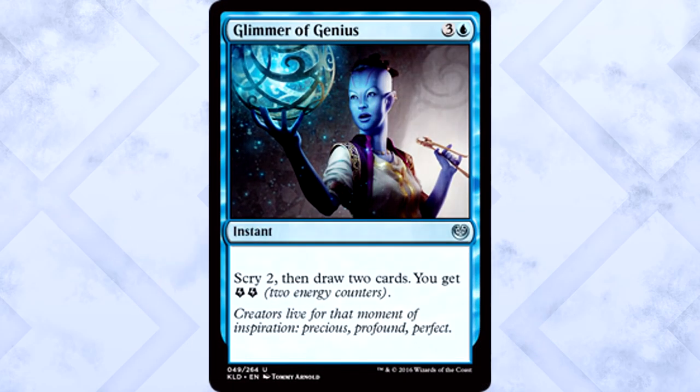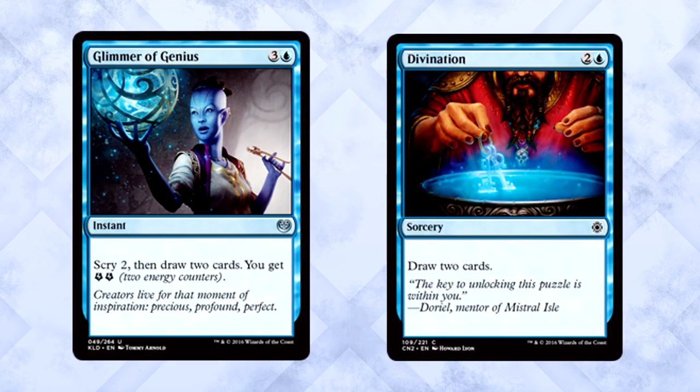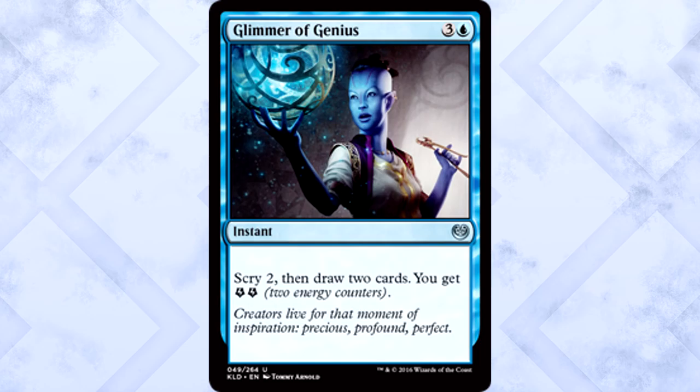Glimmer of Genius is four mana for an instant — scry two, then draw two cards, and you get two energy counters. This card is great. You take Divination, bump it up one mana, make it instant speed, get to scry beforehand, and you get energy counters? This card is pushed for sure. I'm actually pretty excited about this for standard if some kind of control deck shows up. At most you can go four cards deep and you get two energy for free. Not saying this is going to be a standard all-star, but this is more reasonable than most blue draw spells we've seen in a while. In limited? Slam dunk, crazy strong, obviously very good.